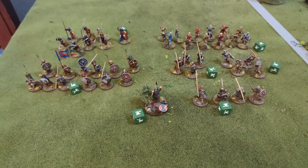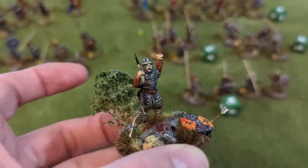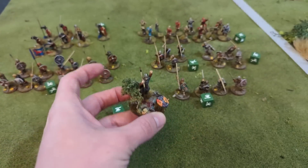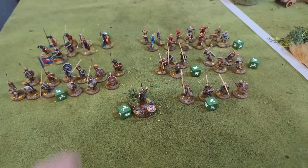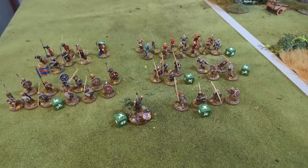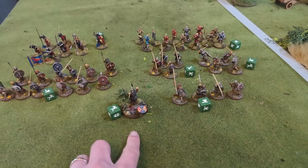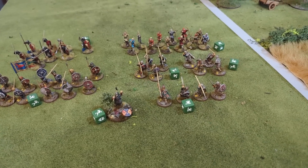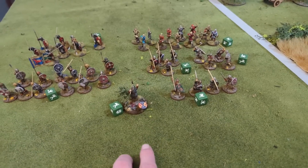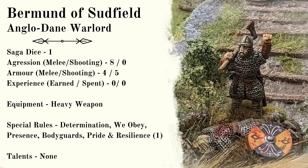Here is my Anglo-Danish force. It's no longer led by the same model as last time — this is now led by Bermond of Sudfield, the firstborn son of Egbert. Upon hearing of his father's death, he was fighting in Frankia and has sped back, bringing his own forces and some Frankish mercenaries. Bermond is coming in vanilla — no abilities. He generates one Saga dice, eight aggression, armor four in melee and armor five in shooting because he's carrying the Dane axe.